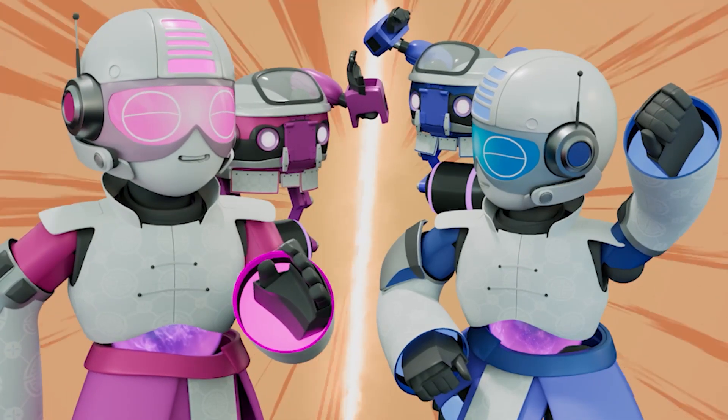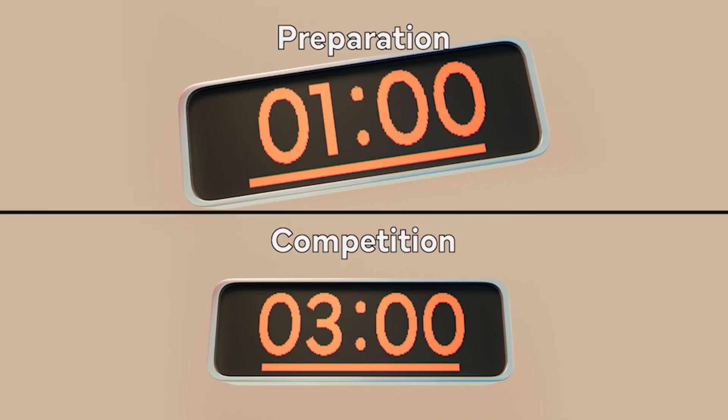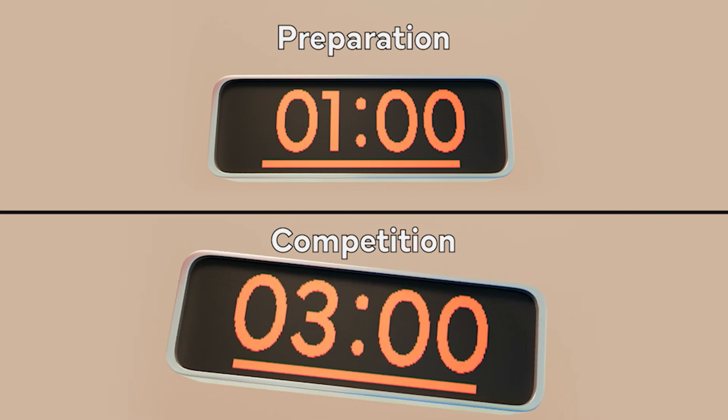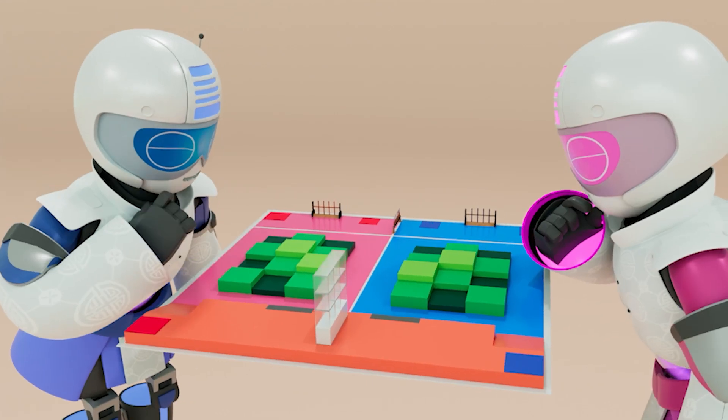Here come the robots to show us how the game is played. For each match, there will be 1 minute of preparation time and 3 minutes of competition time. During the preparation time, each team needs to place 8 Kung Fu scrolls in their opponent's forest.